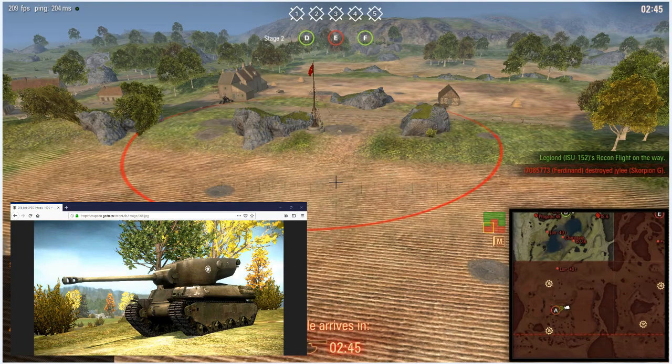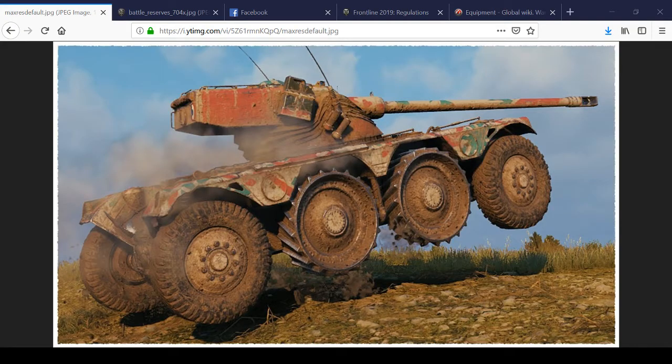One of the strategies is to use strong armor whenever you're assaulting a cap or defending final objectives — whenever you need to stay alive. The best tank for this is the Mutant, as long as you can protect your sides. The front of that tank is about 290 millimeters, which is practically impenetrable.